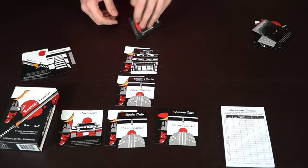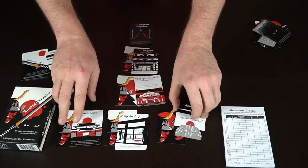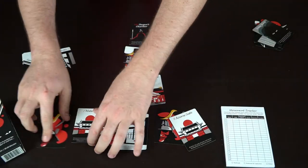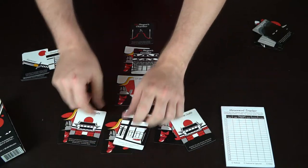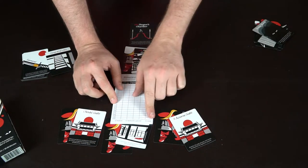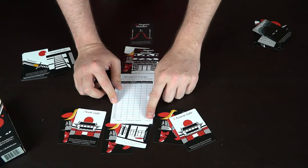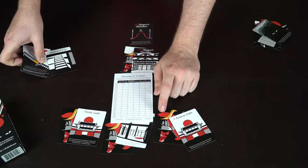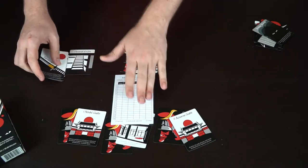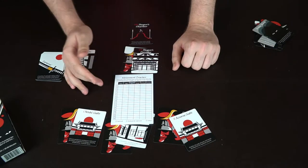If the ninja is able to disable three alarms, get to the shogun, and remove him, the shogun is dead and the game is over for the samurai. Alternatively, if every single guard is killed with nobody left to protect the shogun, that's also a game over. The ninja dies if noticed twice — the smoke bomb gives one extra chance — or if killed by having their attack blocked.